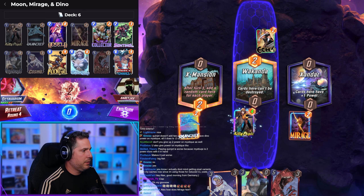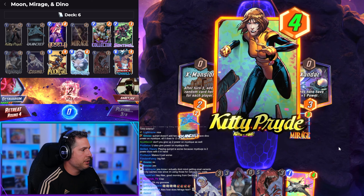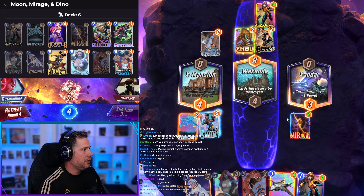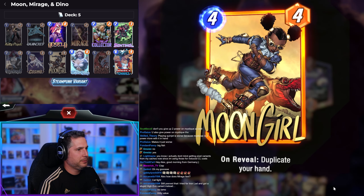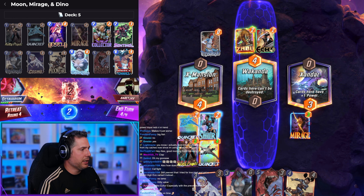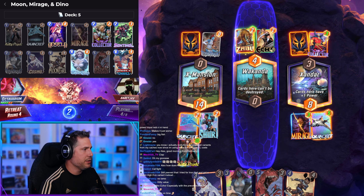We'll play down Mirage — no Angela, so the order doesn't really matter. I respect that they're playing Echo. Against me right now it's doing quite a bit. I get their Quinjet — that's actually kind of huge. Have I pulled Moongirl once? I legit do not remember ever pulling Moongirl. We're going to do Kitty Pryde into Shuri — that's basically disastrous for them. We drop down the Quinjet. Kitty Pryde Quinjet. Me getting a free Shuri from X-Mansion and then dropping Kitty Pryde is just savage.